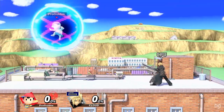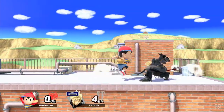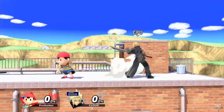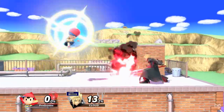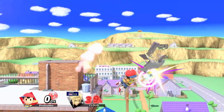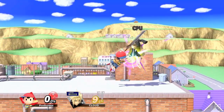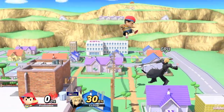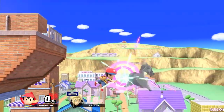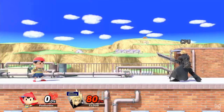Ness's down B is PSI Magnet. In addition to absorbing energy-based projectiles to heal Ness, this move offers plenty of mix-ups and it can cancel his double jump. This goes for all of Ness's special moves, actually, and makes him even harder to catch. The PSI Magnet also has decent combo potential, linking to many aerials and even grab. Speaking of grab, Ness has a solid grab game to make sure you never feel too comfortable shielding. His down throw starts low-percent combos, his forward throw is great for getting opponents off stage, and his back throw is really strong — don't let him grab you at high percent.